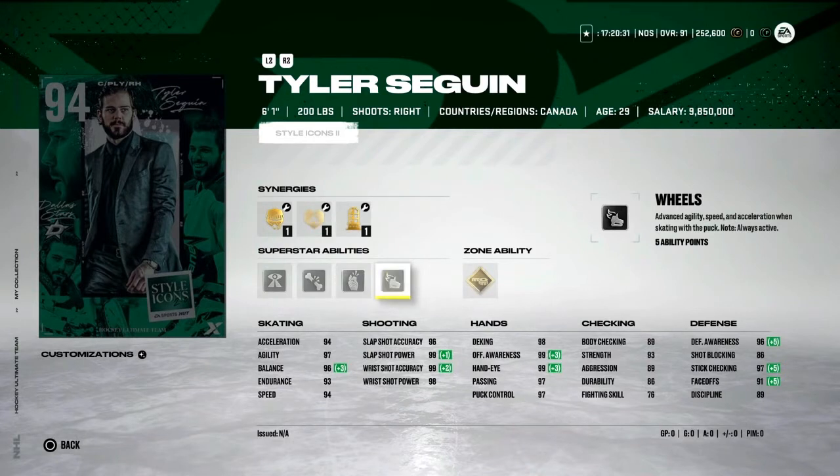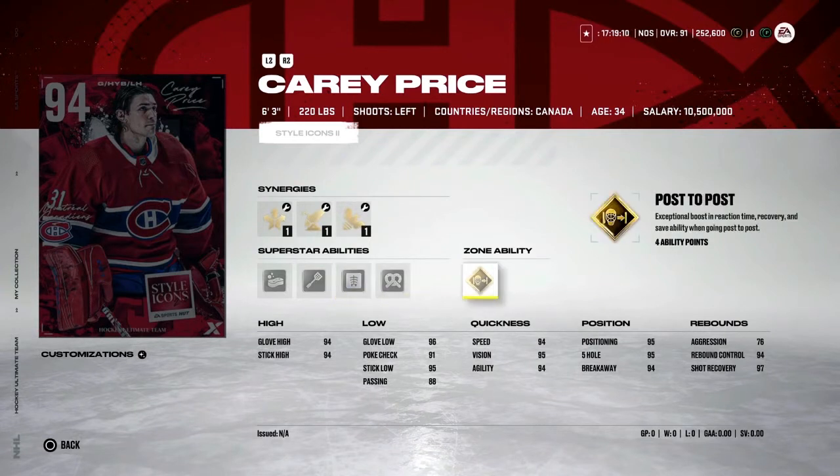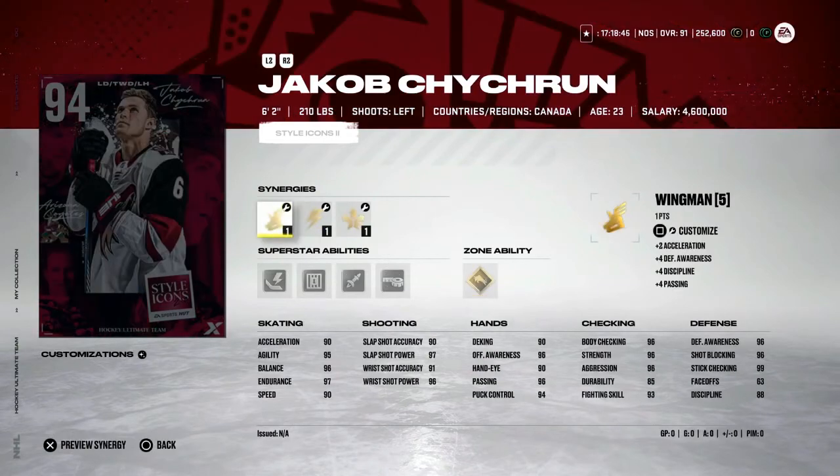He's a pretty good size at 6'1". This is just amazing. He's got a lot of abilities, and with the new two ability points system, you wouldn't want to put on any of these X-Factors. Carry Price post-to-post is the only one you want to put on. This is also one I want to get since I'm in need of a goalie — I currently have an 81 overall goalie in net.